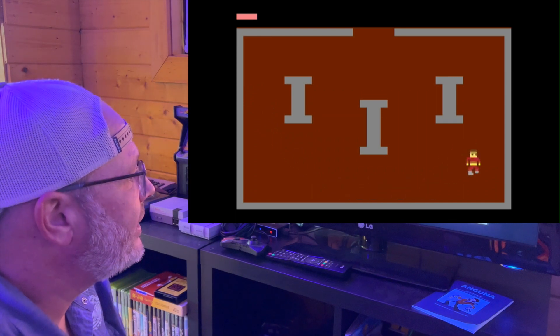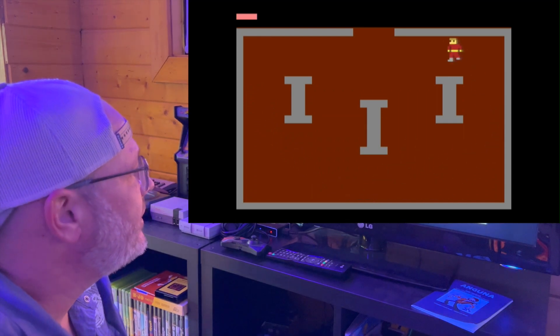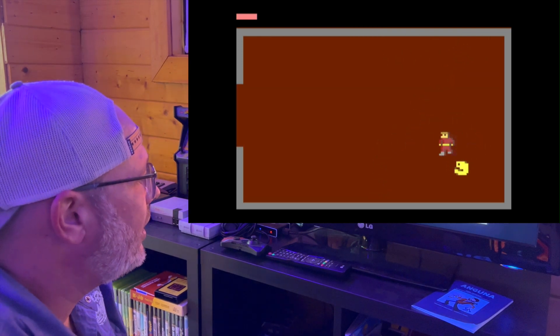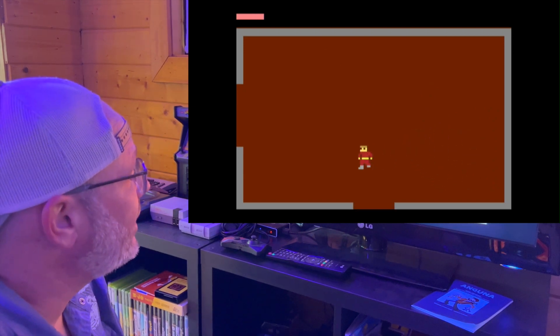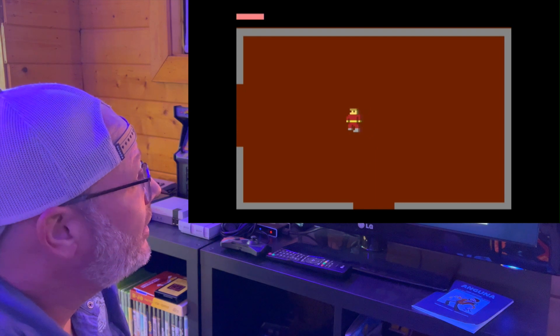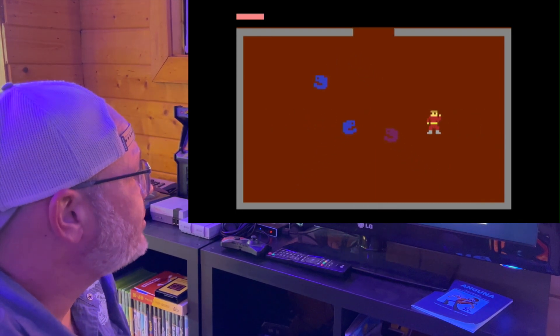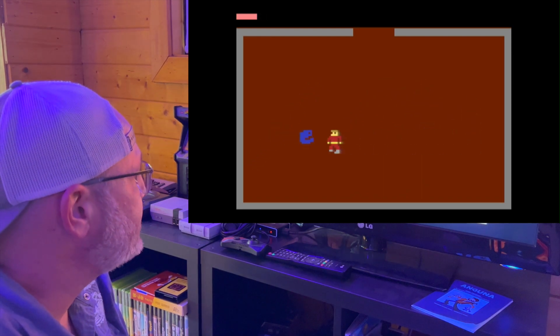All right, now we have a key. I don't think there were any secrets around here. I'm just getting extra points — but I got hit, so that helps. So to go back down, we have to kill these three guys again.